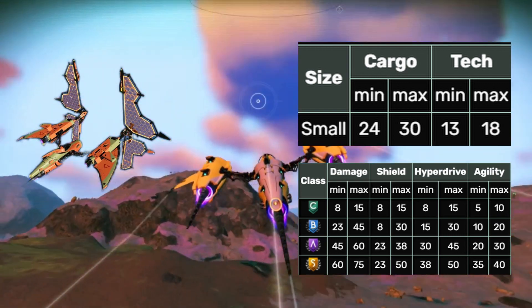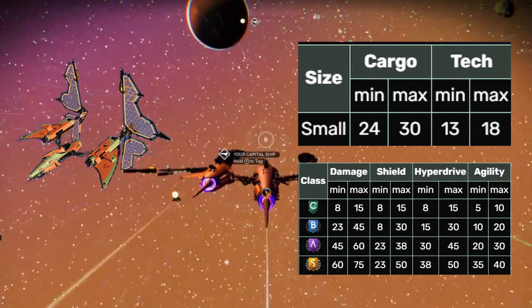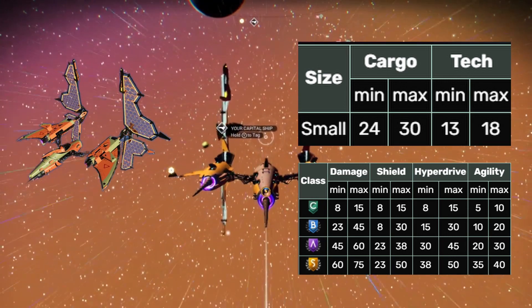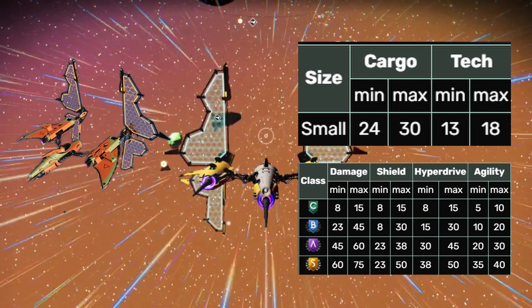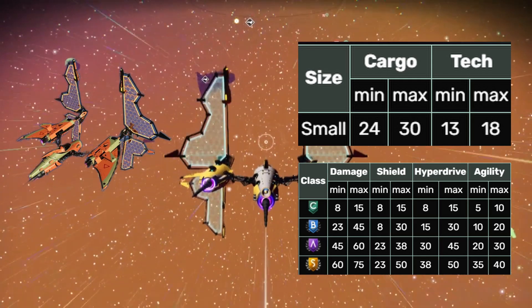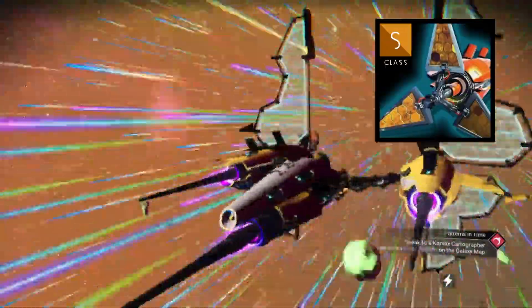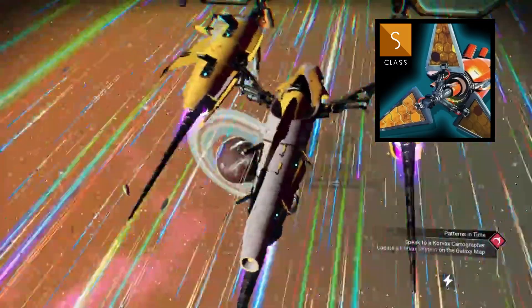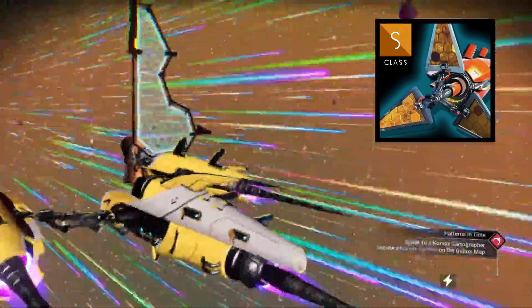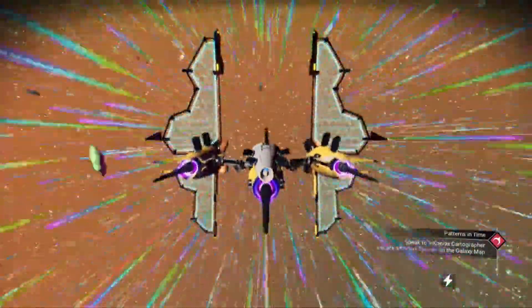Solar ships. Solar ships have extendable solar sails and are more often than not found in outlaw systems. At S-class they offer a damage bonus similar to the exotics but their shield and hyperdrive bonuses are a lot lower. Solar ships equipped with a Vespa sail, which is a unique piece of tech, increases the pulse drive performance and slowly recharges launch thrusters. Solar ships have the best pulse speed and performance of any other class due to that technology.